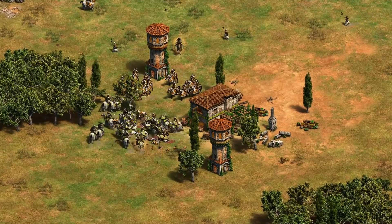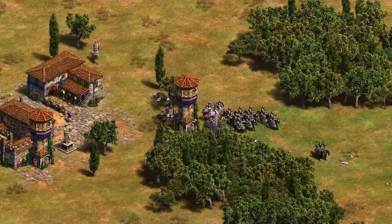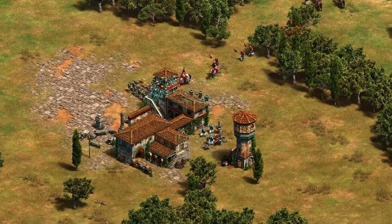However, be vigilant — these buildings may not be yours forever. By eliminating defending units, other players can capture and claim those buildings for themselves.